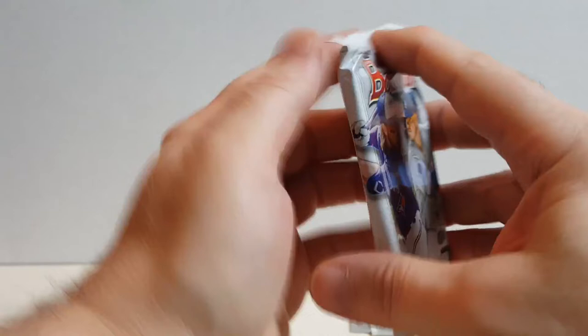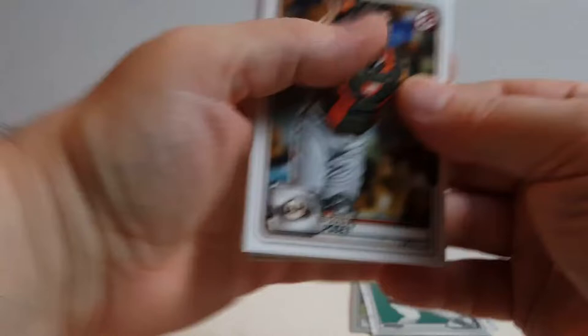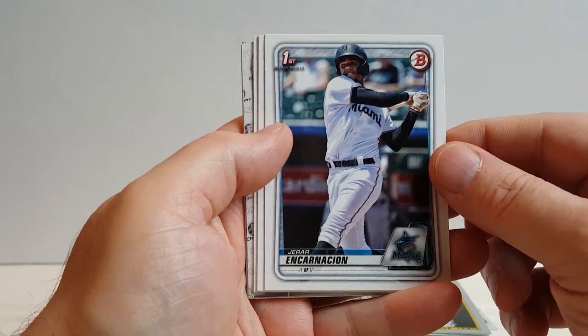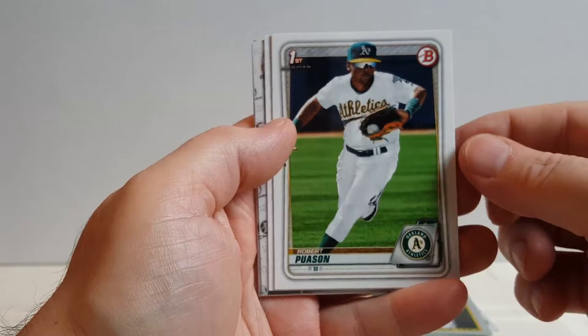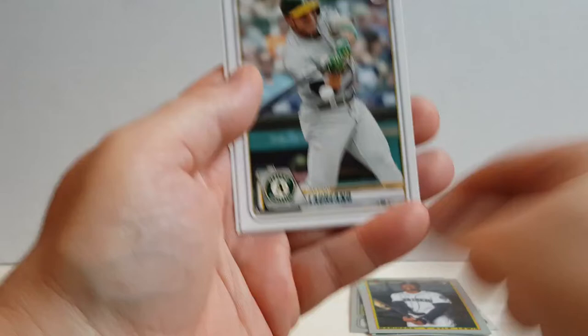Pack number three. We got Buster Posey, Nomar, a nice Kyle Lewis card — Throwback, like that. Girard Encarnacion — paper. That's a Pausson — First Chrome, paper. Swaggerty, Langoliers — Chrome. Krauss — Chrome. Laureano, and Micah Shimsky.